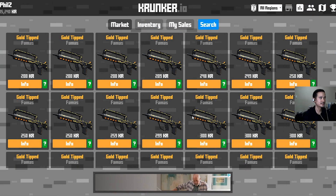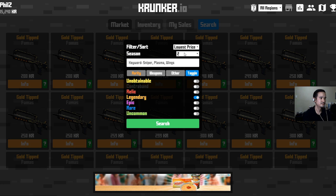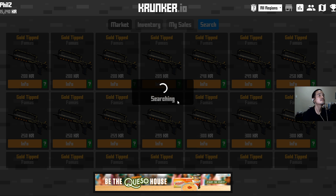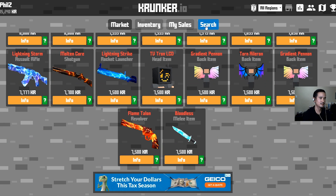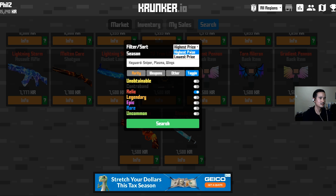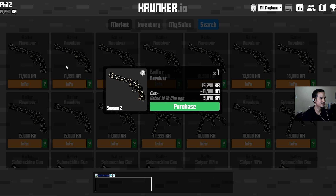Now I've got 15,000 KR left. Let's see what we should get — maybe something a bit more rare. Let's start with Contras. Baller Revolver — I like it. The cheapest Baller skin is 11,400 KR and it's for the Revolver, the Baller Revolver. I think that's great because I don't have a fancy animated skin for a Revolver yet.